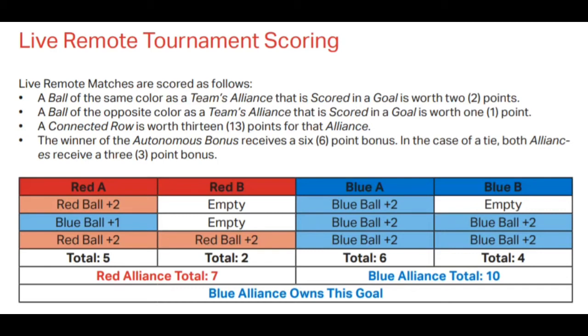Let's finish our review of scoring by looking at a specific example on your screen right now. This is goal A, and as you can see, there are four teams that each have a goal A on their field — each red team has a goal A, and each blue team has a goal A. In this example, the first red team put two red balls and one blue ball in their tower for a total of five points, and the second red team put one red ball in their tower for a total of two points, giving red seven Alliance points for tower A. On the blue field, blue team A put three blue balls in that goal giving them six points, and the second blue team put two blue balls in that tower giving them four points, so blue has an Alliance score of 10.